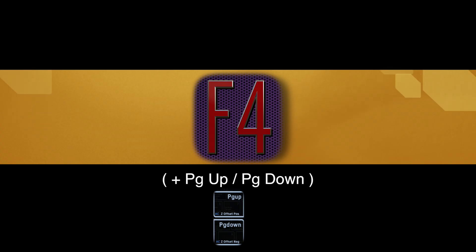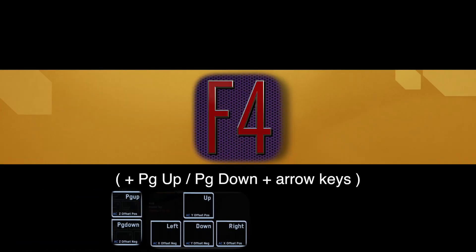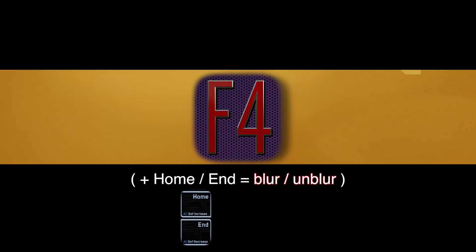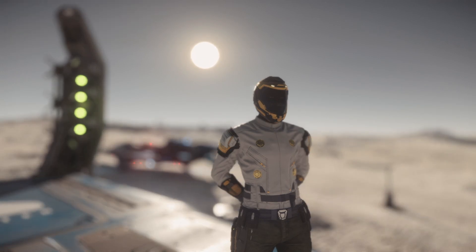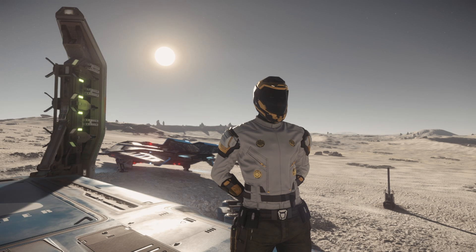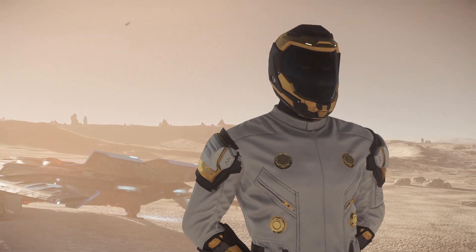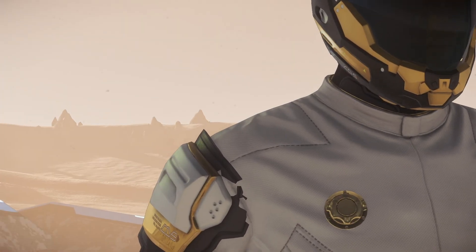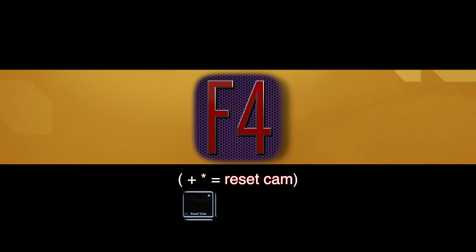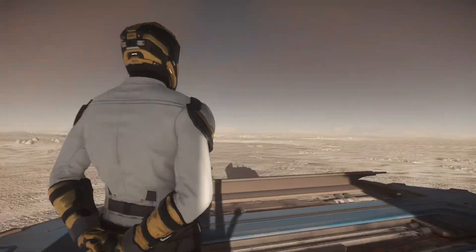F4 plus Page Up or Page Down moves the camera up and down. You can combine the Page Up and Down buttons with the arrows while holding F4 to vary up the movements. F4 plus tapping Home will add blur to the background, and F4 plus End will unblur it. F4 and minus on the numpad will decrease your field of view. F4 and plus on the numpad will widen out your field of view. F4 and the star key on the numpad will return your camera to the default position — no need to manually move it back, just hit F4 and star.